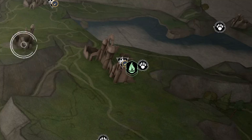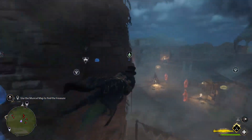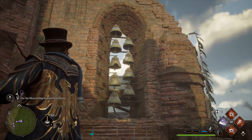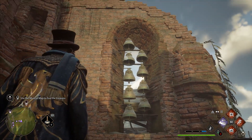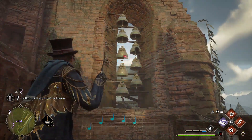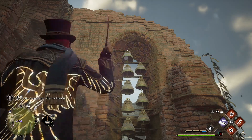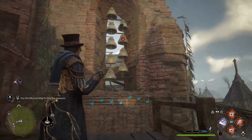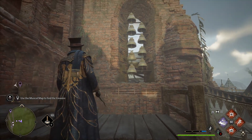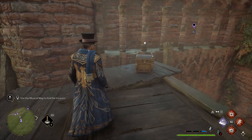Regardless, once you have the solution, head over to Clagmar Coast. Right in the center is a bandit camp — clear this camp, and inside it is where the assortment of bells is located. Hit the bells in this order, and then boom, the puzzle will be completed.